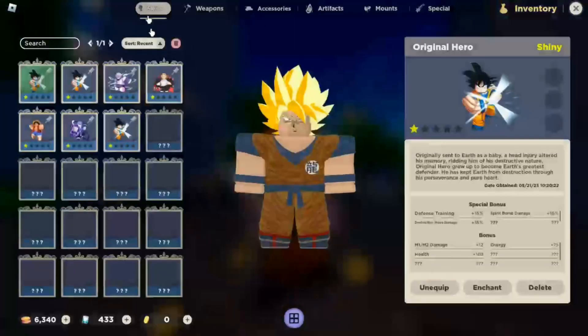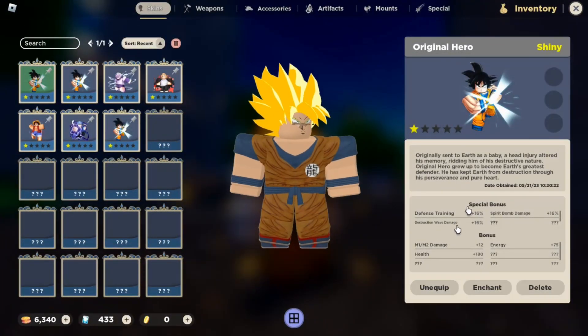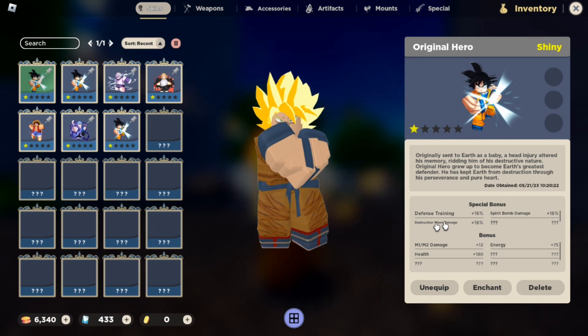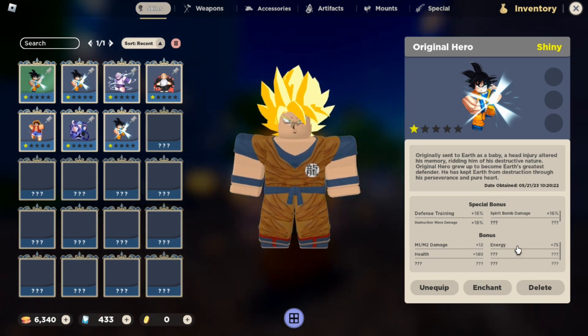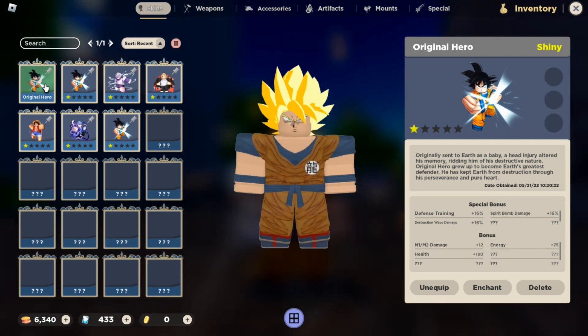Let's go look at the stat differences right here. The shiny has 16% training defense, 16% spirit bomb, 16% destruction wave — which is Kamehameha, I think — 12 M1 and M2 damage, 180 health, and 75 energy. While the normal Goku is 2%, 2%, 2%, 4, 85, and 35 energy.